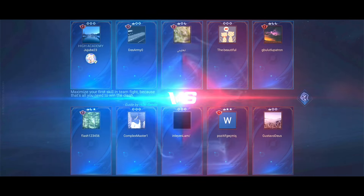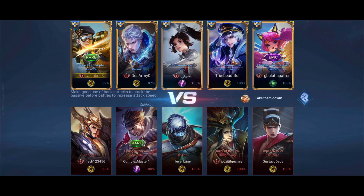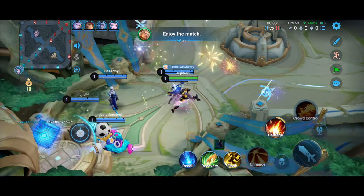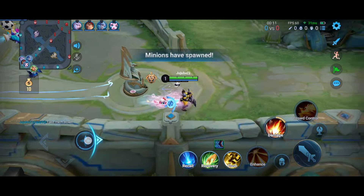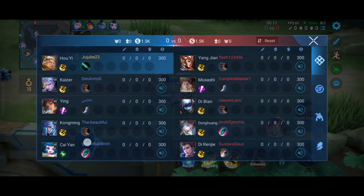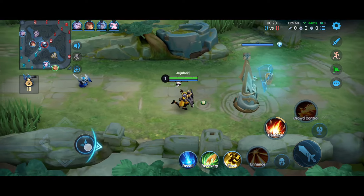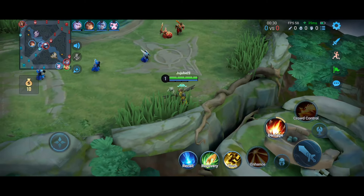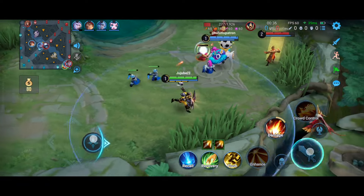His ultimate is like Ashe's in League and his passive is like Varius — the more you attack the faster your attack speed. Skill 1 enhances basic attacks, skill 2 slows. A good combo is to attack minions first to stack your passive for fast attack speed, then slow them with skill 2, use skill 1 to whittle down their HP, and initiate with your ultimate to stun before doing that full combo.